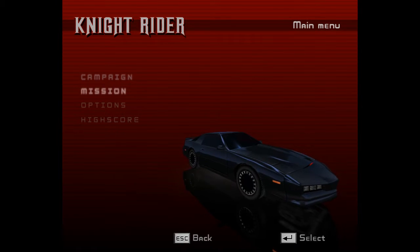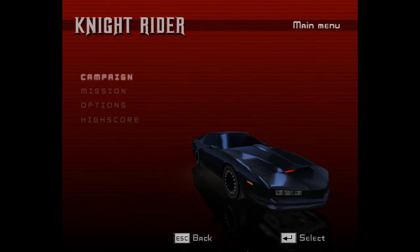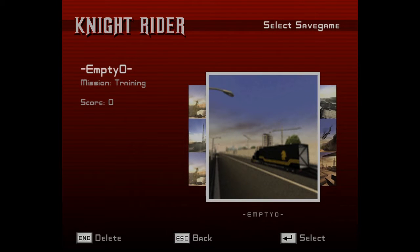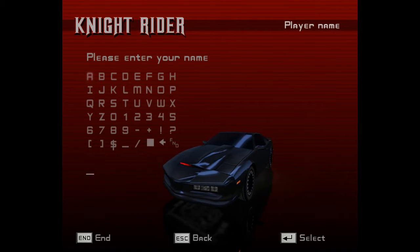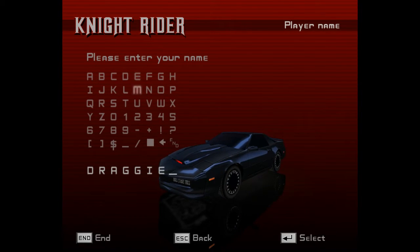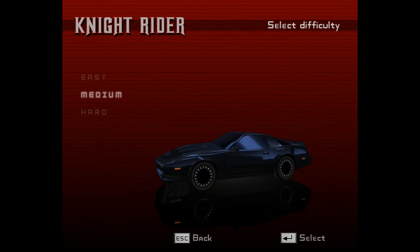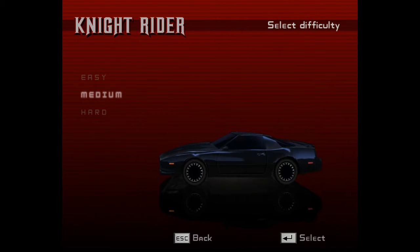In the main menu screen you can see Kit, our beloved robotic car. So let's start with the campaign — a new one please — Draggy, that's me. I like my steak medium, so let's go for medium difficulty.